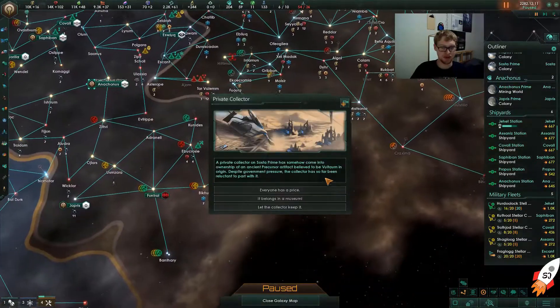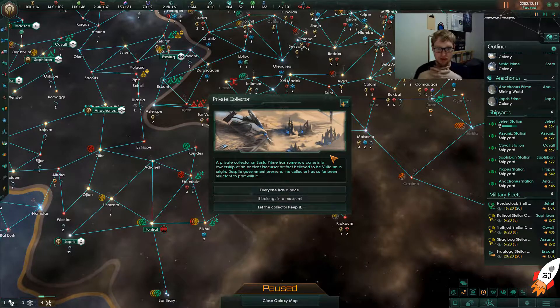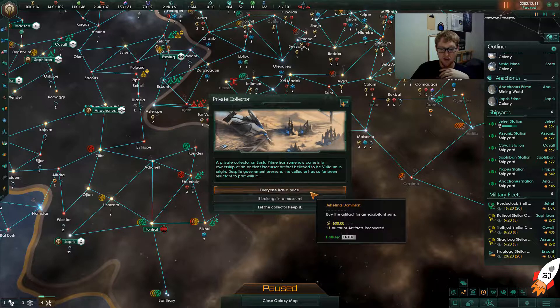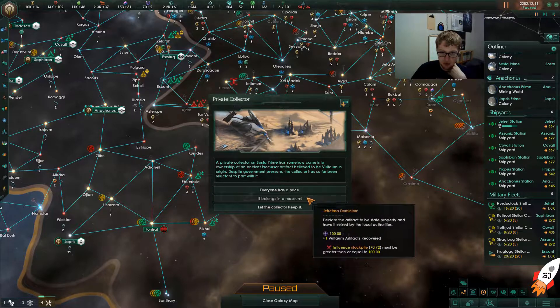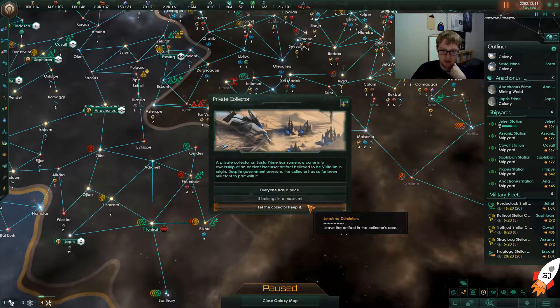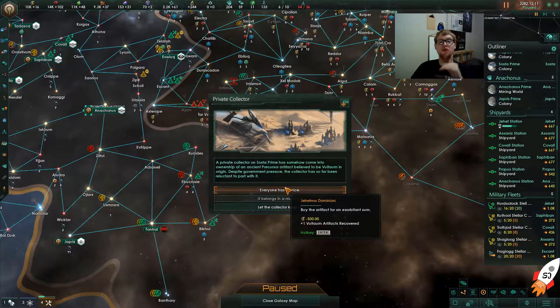This one's just one point too high in terms of damage or defense points. Oh, what's this? 'Private Collector' — a collector on Sosta Prime has come into ownership of an ancient precursor artifact believed to be of Voltium origin. Despite government pressure, the collector has been reluctant to part with it. Options: 'Everyone has a price' costs 500 energy, 'It belongs in a museum' costs minus 100 influence which we don't have. I've got 10,000 energy — everyone has a price.